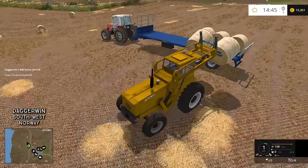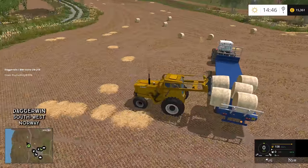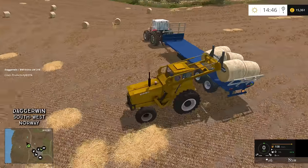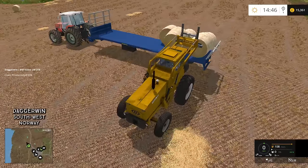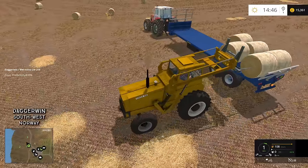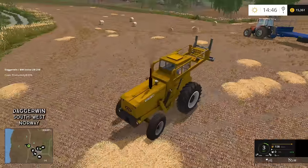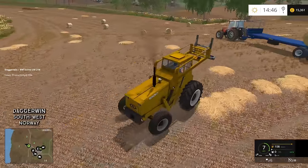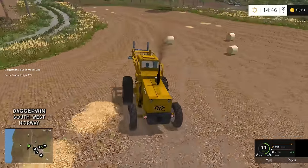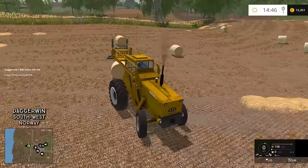FS17 has got ratchet strapping as standard, which is just incredible - we've needed ratchet strapping since Farming Simulator 09 really. Back in FS08 there was a mod and some kind of glitch that made bales go completely white. But anyway, ratchet strapping is going to be very very handy in the new edition of Farming Simulator, and this tool is really easy to use.